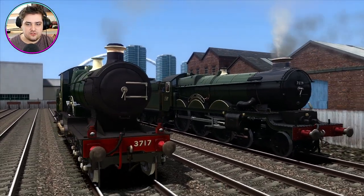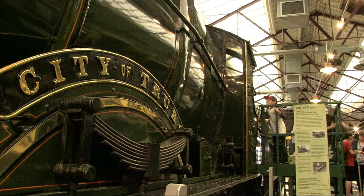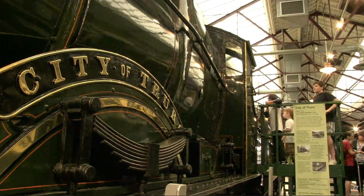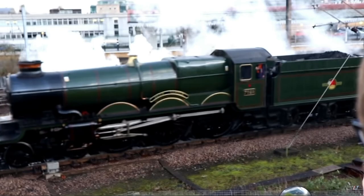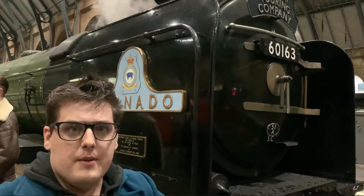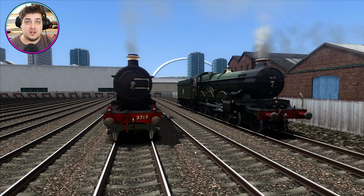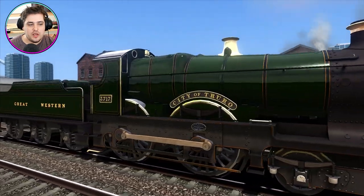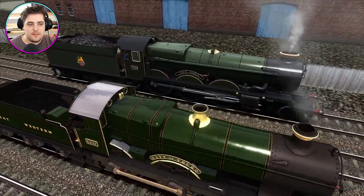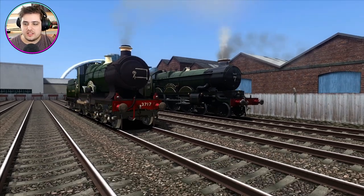Here we have Clung Castle and City of Chirro in Train Simulator. I have actually seen both these trains in real life. I've seen City of Chirro at the GWR Steam Museum in Swindon, and I've actually seen Clung Castle at York when I went on Tornado at Christmas time — that was a nice surprise. I wasn't expecting to see a Castle class at York, but it was nice. So today we are going to be racing these two GWR trains — they're both GWR really, so this is like a GWR race.